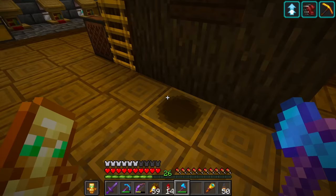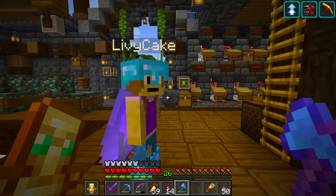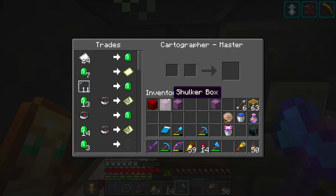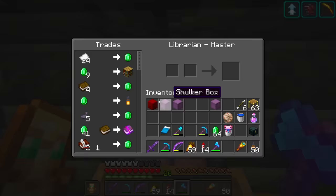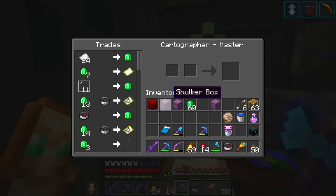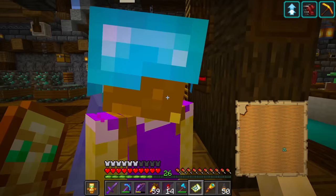We gotta reset our internet - something is not right. We only have one last thing left on our to-do list: the ocean monument. It's just the two of us for now - the rest of the kids aren't online. We have a villager that sells us a map to find the ocean monument - the ocean explorer map. We need a compass and 13 emeralds. We buy the compass first, then get the ocean explorer map. Whoa - it's going to be in the middle of the ocean!